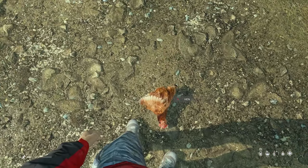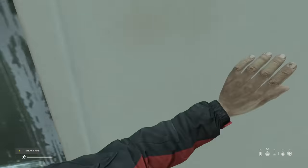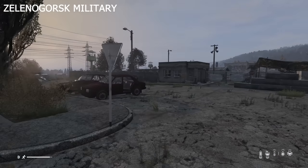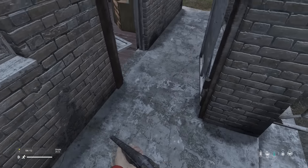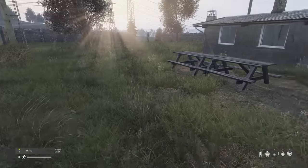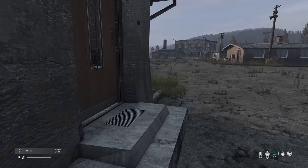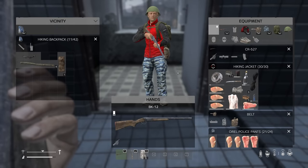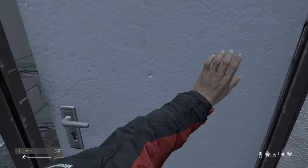The basic principles of DayZ have pretty much always stayed the same — you need to make sure your food and water are optimised at all times. It does still remain the case that the only thing completely out of your control will be any hackers or cheaters, which unfortunately do still exist on official servers. The loot route we're taking — the old school one — is: spawn on the coast, head to Zlenegorst, from there to VMC, then to Northwest Airfield, ending up at Tisy.